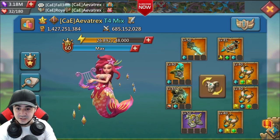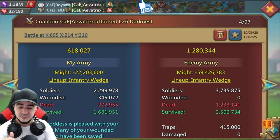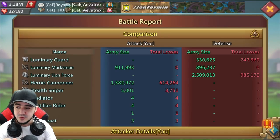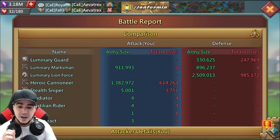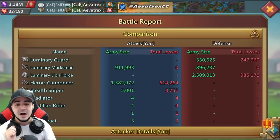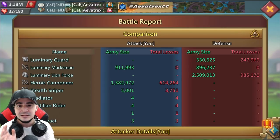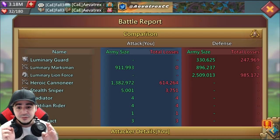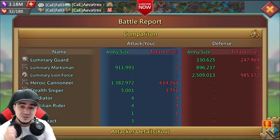Let's look at a battle example: infantry wedge versus infantry wedge. In the battle report, there were 330,000 luminary guards — T5 infantry. We actually got into the cavalry and started doing real damage before all the infantry were dead. Exactly 247,000 out of 330,000 were taken out — that's exactly three-fourths, meaning three of the four squads were eliminated before we even started going into the cavalry. This is what happens when you go in a wedge.